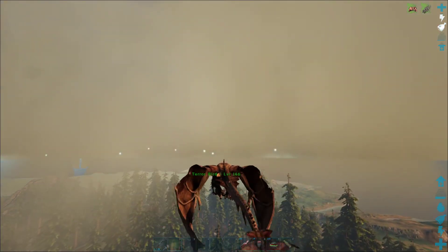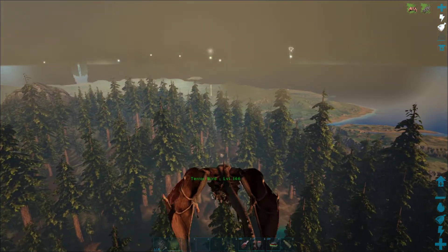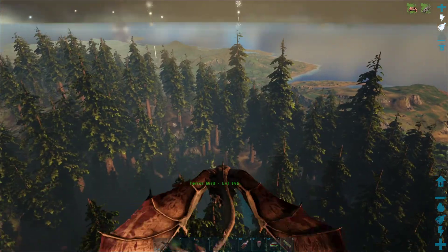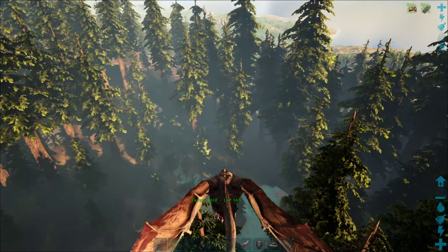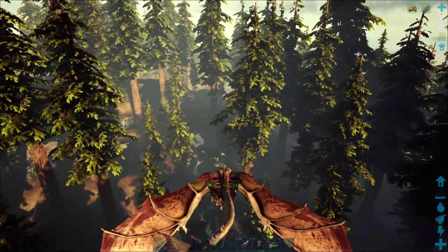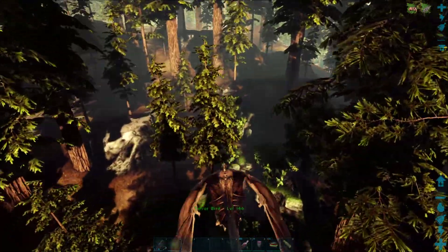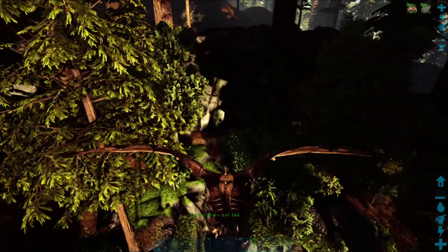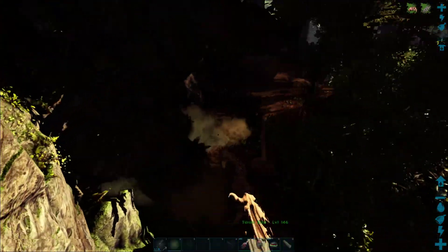Last night I dropped off a saber tooth in the cave — he's set to aggressive. I'm taking my terror bird over now, which is the one I'm actually going to ride through the cave. I have a very angry dimorphodon on my shoulder. Other than that, I only have the grapple, my food, drink, healing pots, and the Hammer of Doom.